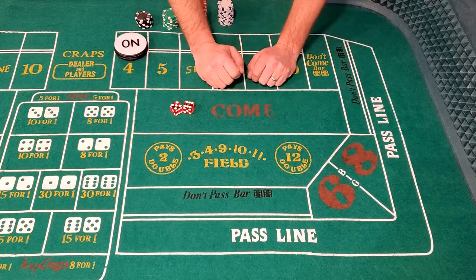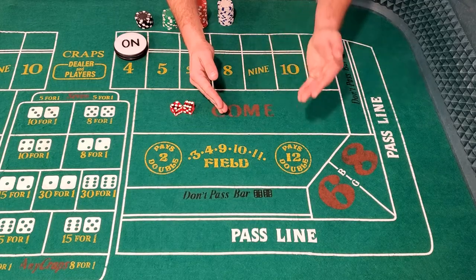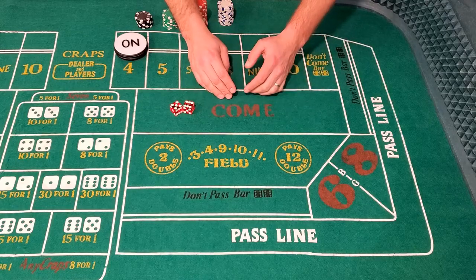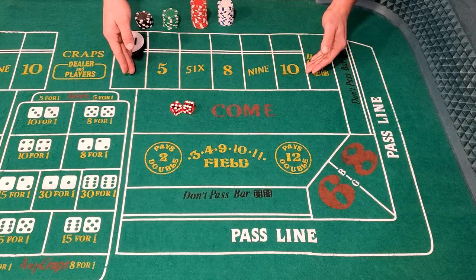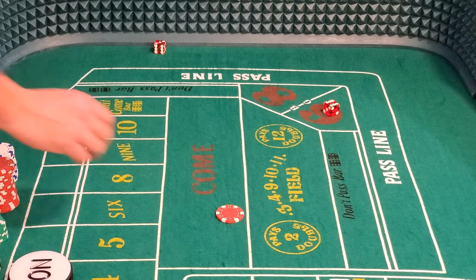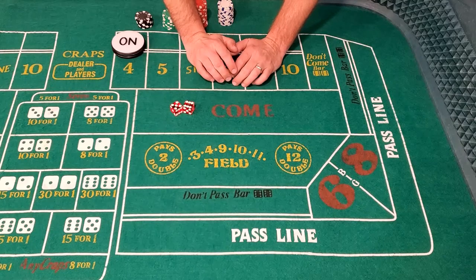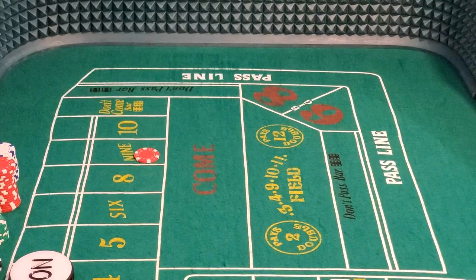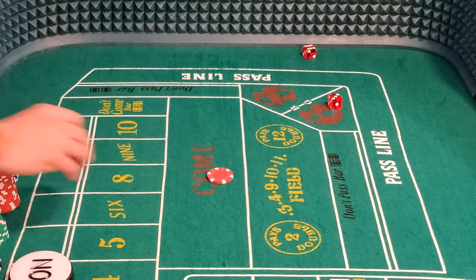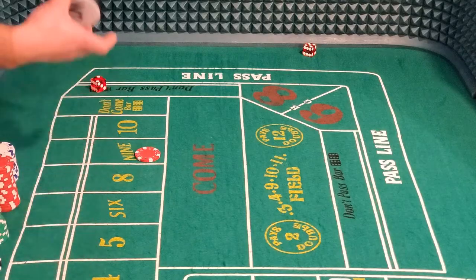Just like a passline bet, the first roll of your come bet wins with a 7 or 11, loses with a 2, 3, or 12, and it becomes your own point with any box number. When a box number is rolled, the dealer will move your come bet inside the box of that corresponding number that was just rolled, and now your little side game begins. Just like a passline bet, you need that number to be rolled prior to a 7 to win. If the 7 rolls first, your come bet loses.